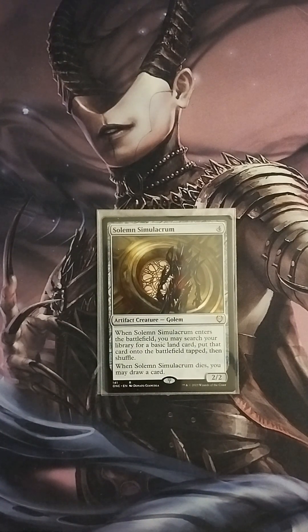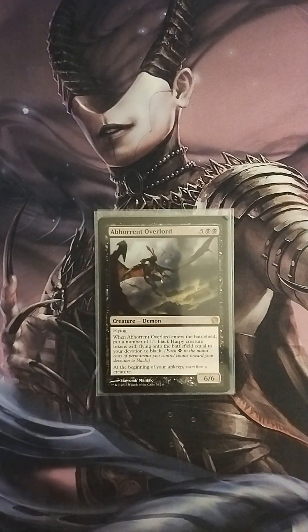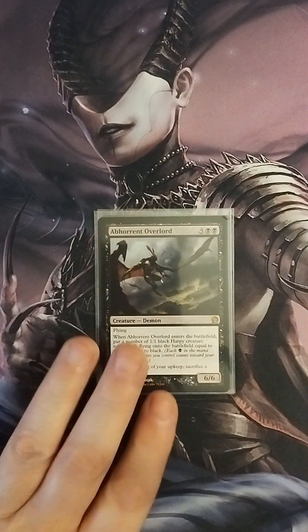Then we have Solemn Simulacrum, a 2/2 Golem. When it enters the battlefield, you may search your library for a basic land card and put it onto the battlefield tapped, then shuffle. When it dies, you draw a card — great sac fodder. Next, we have Abhorrent Overlord, a 6/6 Demon with flying. When it enters the battlefield, create a number of 1/1 black Harpy tokens with flying equal to your devotion to black. At the beginning of your upkeep, sacrifice a creature. This is another sac generator, plus a big body with flying that can protect your board while you set up your finishing play.